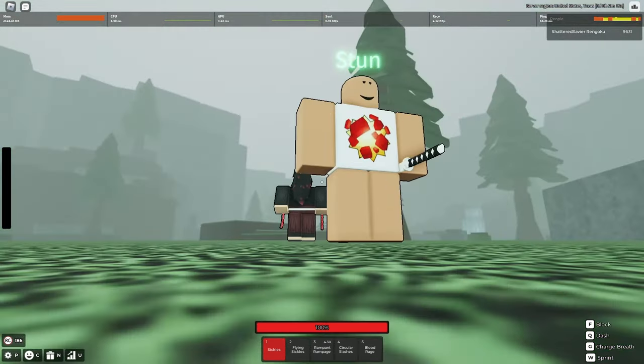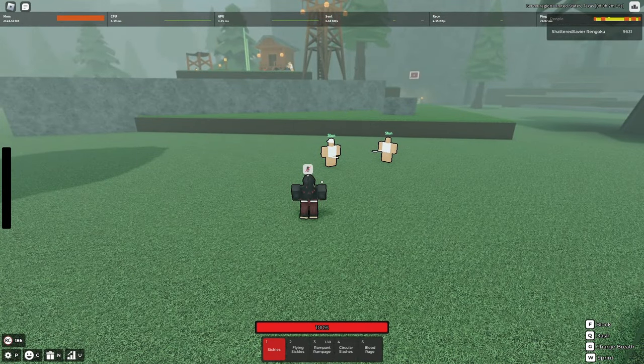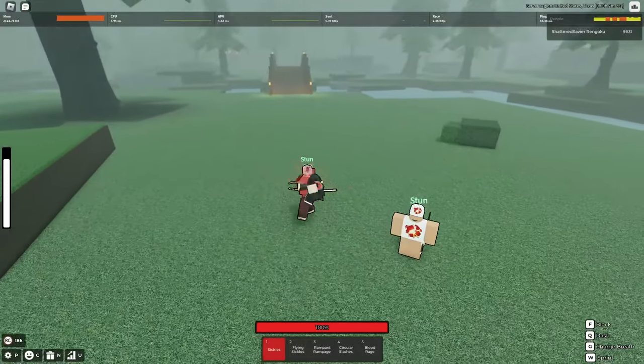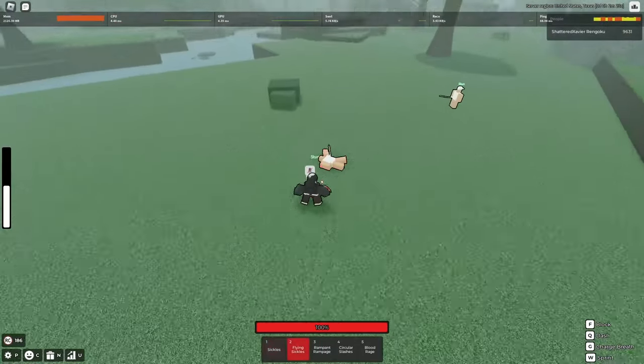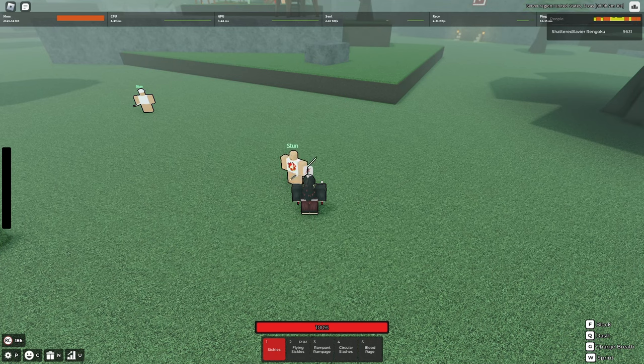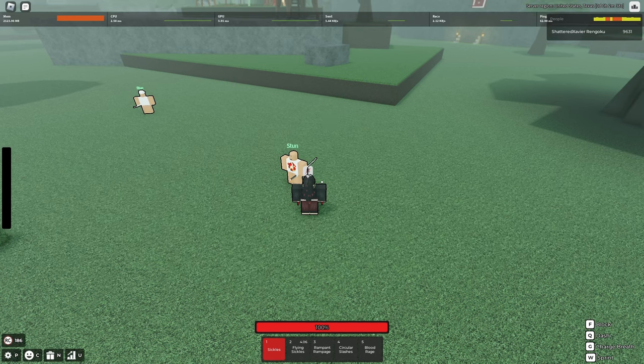The next thing that everybody needs to understand is move stacking and Afro dashing. These two fundamentals are going to help you maximize your damage output. You Afro dash, move stack like this, and then you hit them with that. That does maximize damage because your M1s do like four to five damage.